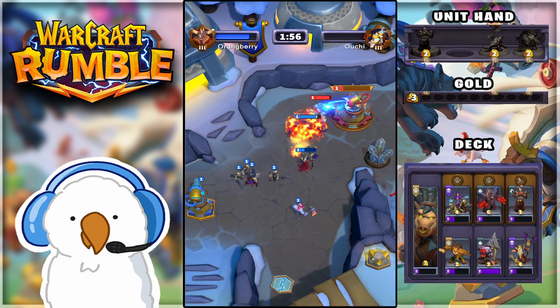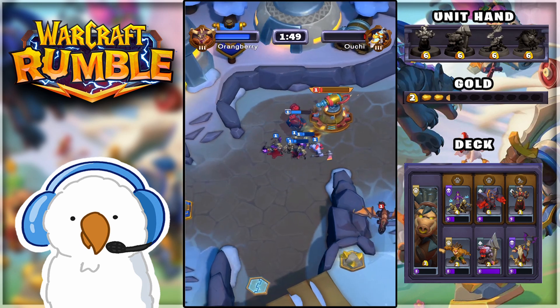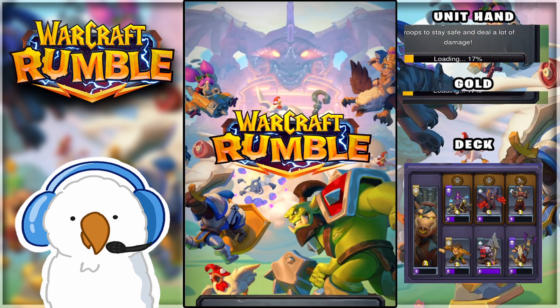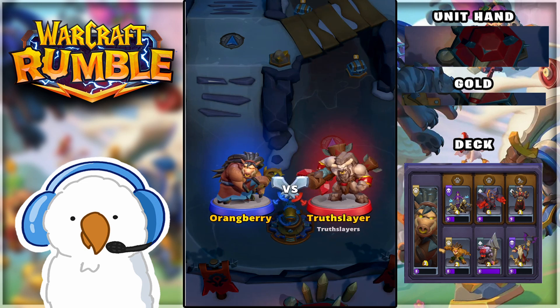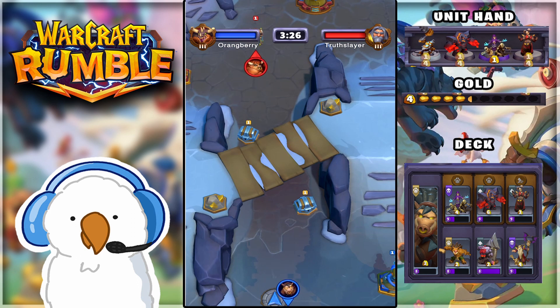All my units right now cost two gold. Dropping the little undead squad — sadly the dragon turned back and is in range. That keep looks super juicy to hit and give me the victory. We were whittling the enemy down like it was nothing. He could not handle the onslaught, and that's what I love about this build: you can place high-tier units for such a cheap cost.